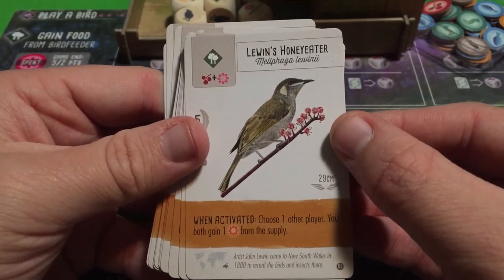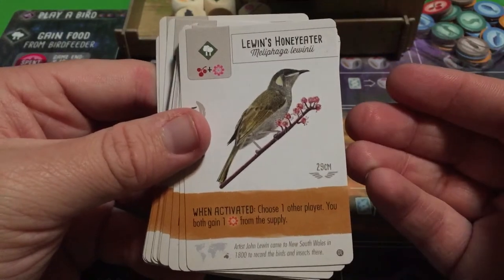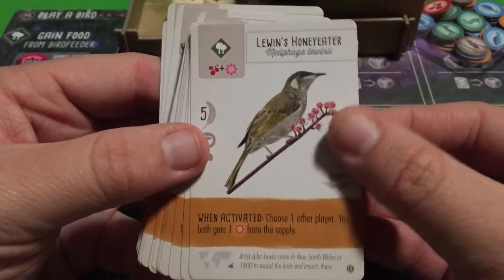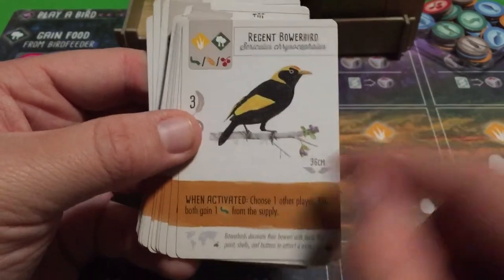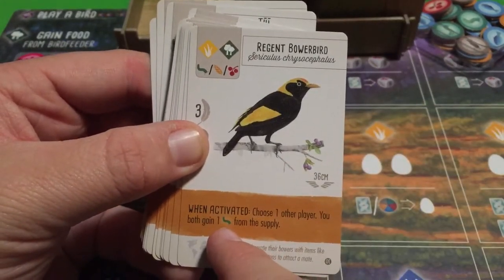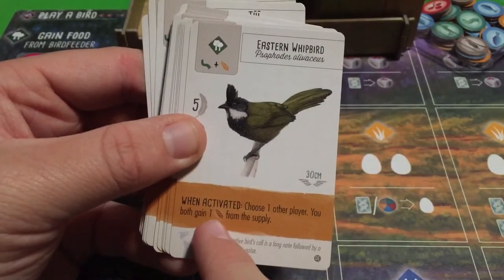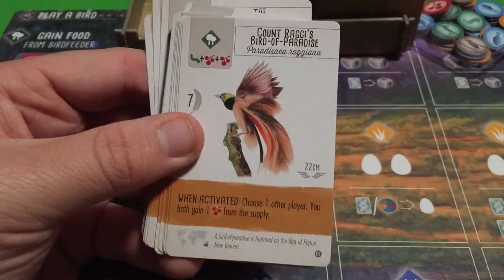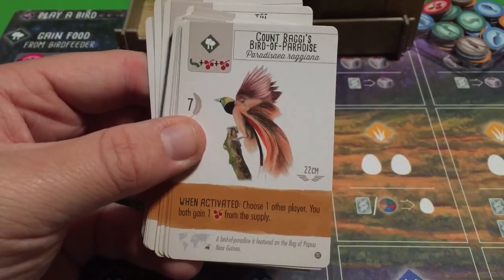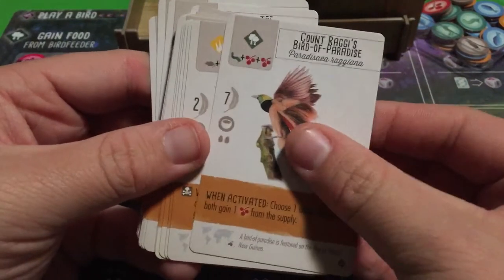Lewin's Honey Eater: choose one other player; you both gain one nectar from the supply. The next bird has the same ability except it's an invertebrate. The one after that is the same but gives a seed. The Bird of Paradise has the same ability, giving fruit instead. All four of these share the same choose-one-player-and-both-gain mechanic, just with different food types.